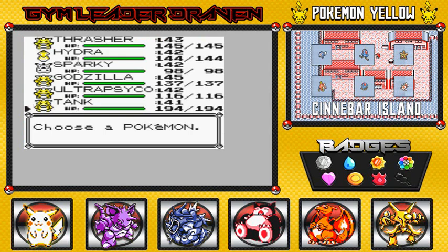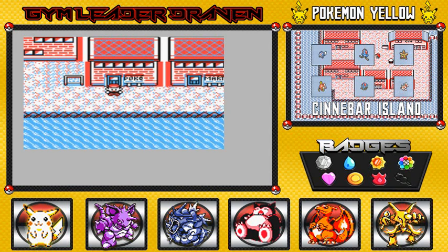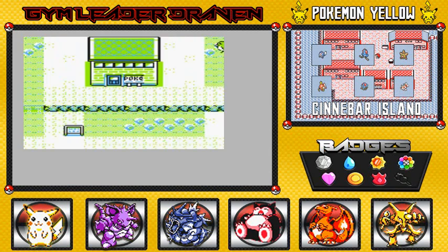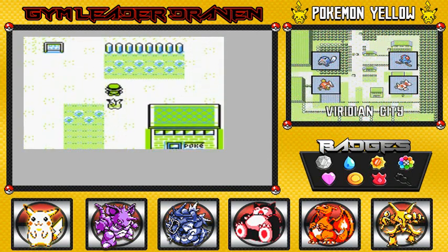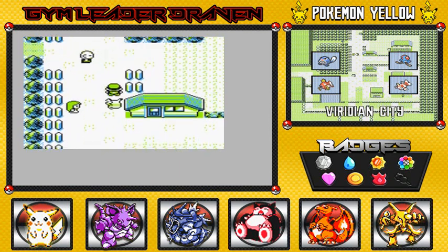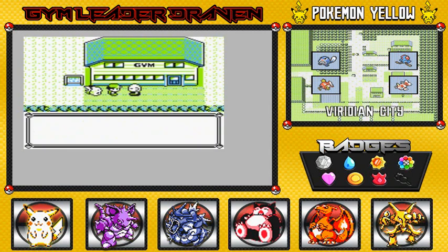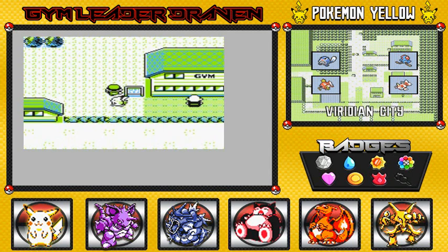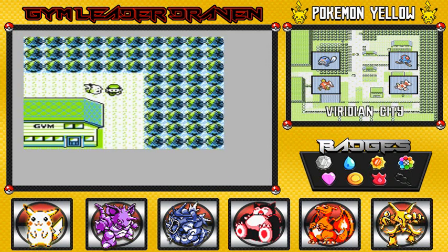We managed to beat Blaine, the Gym Leader, with all level 50 Pokemon. Our Pokemon are still at level 40, probably the max we're going to get right now. Luckily we can fly all the way to Viridian City. Off-screen I did prepare — I bought some healing items and all that fun stuff.